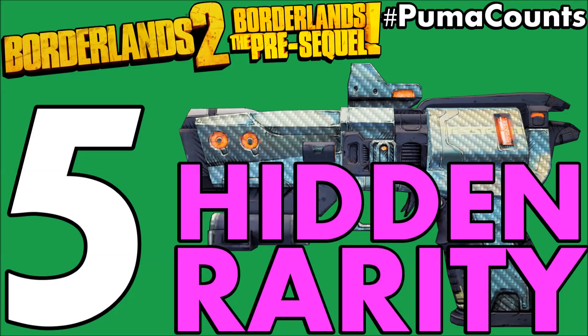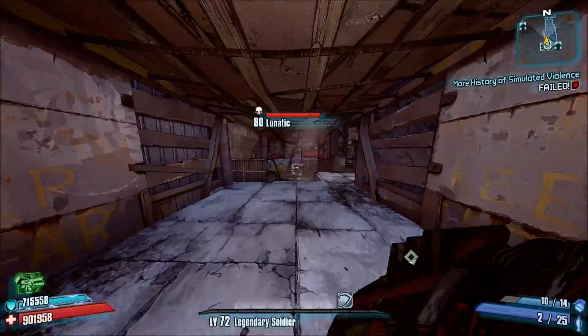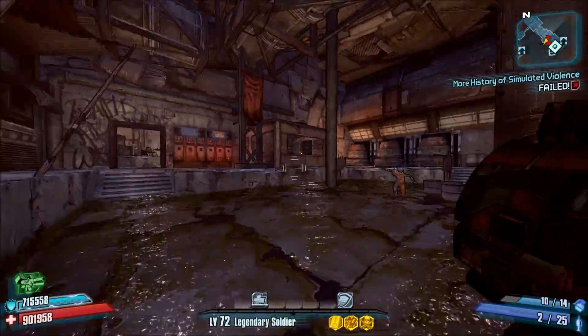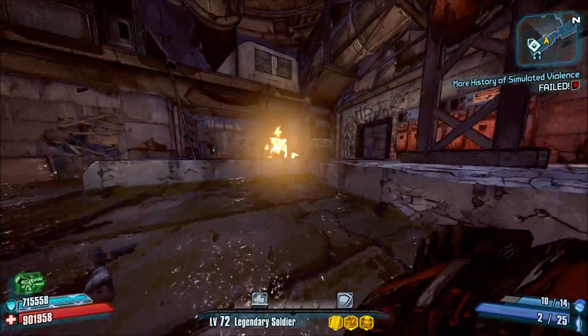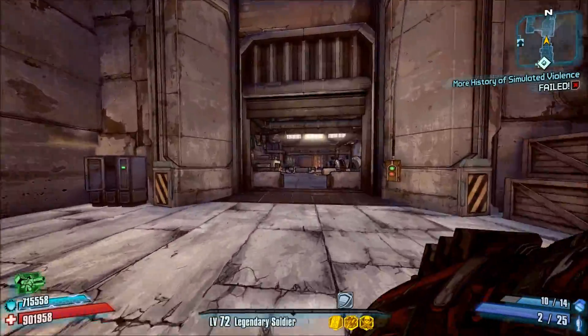This video was created by Vinylick Puma of Vinylick Puma Gaming. Borderlands 2 and the pre-sequel have your typical white, green, blue, purple, legendary, and E-Tech and pearlescent in the case of Borderlands 2, and either glitch or serif rarity in Borderlands the pre-sequel or Borderlands 2 respectively.